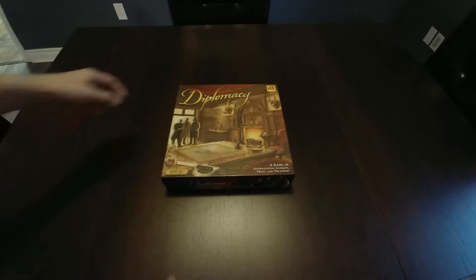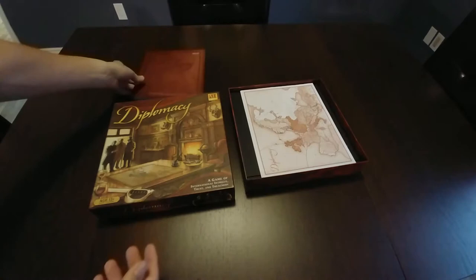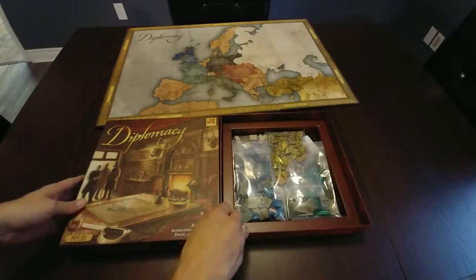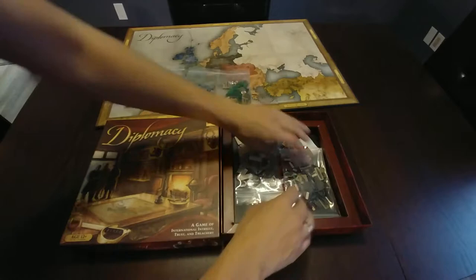In the game of Diplomacy, players represent one of the 7 great powers of Europe: Great Britain, France, Germany, Italy, Russia, Turkey, or Austria-Hungary, in the years prior to World War I. Players instruct each of their units by writing a set of orders, and the outcome of each turn is determined by the rules of the game. The number of supply centres a player controls determines the total number of armies and fleets on the board. There are no dice rolls or other elements of chance. With this incredibly simplistic movement mechanics fused to a significant negotiation element, this system is highly respected by many gamers, and I am one of them.